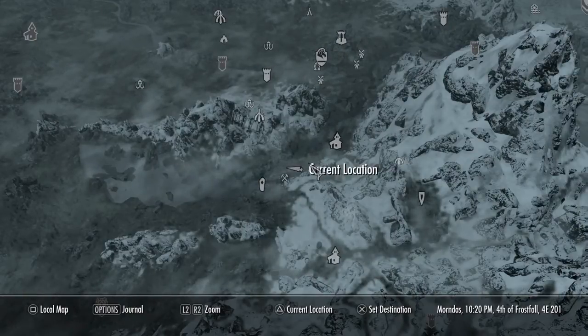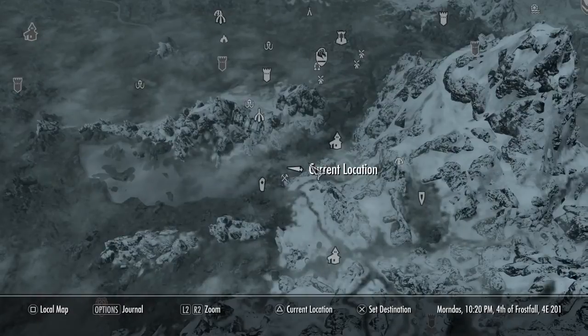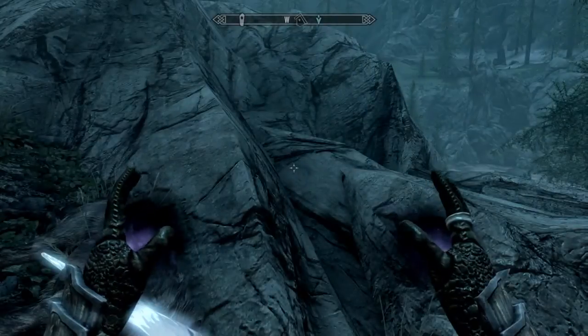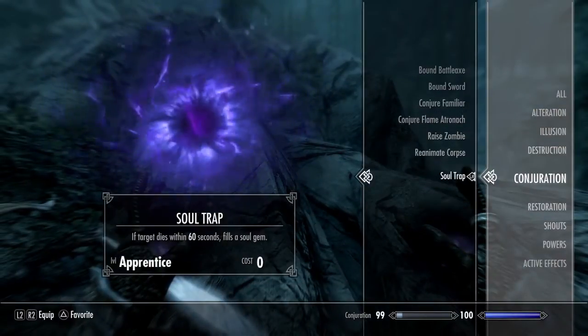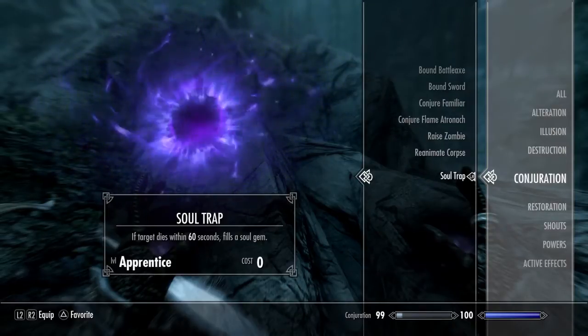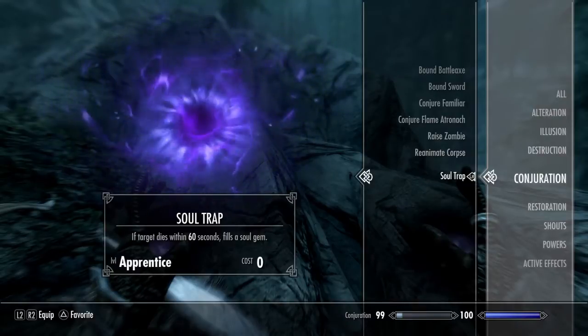I had to kill the wolf with ice because using frost, electricity, or fire burns them or turns them to dust. So I found a wolf, killed it, and now I'm just soul trapping it over and over again. It's really easy, especially with my god gear.